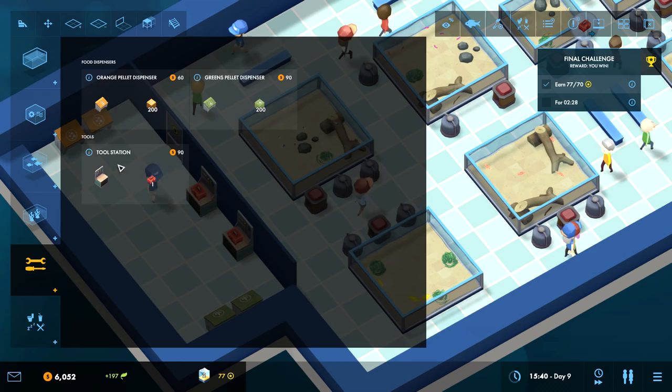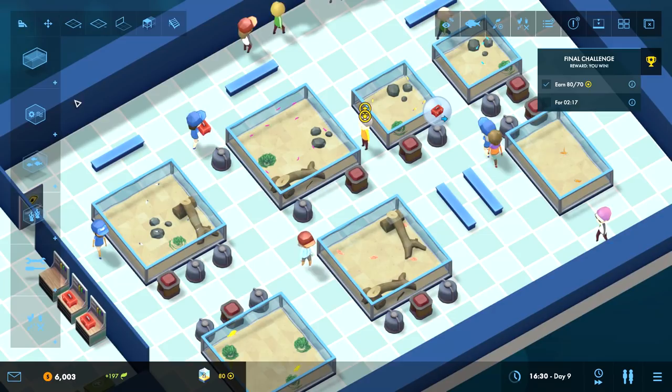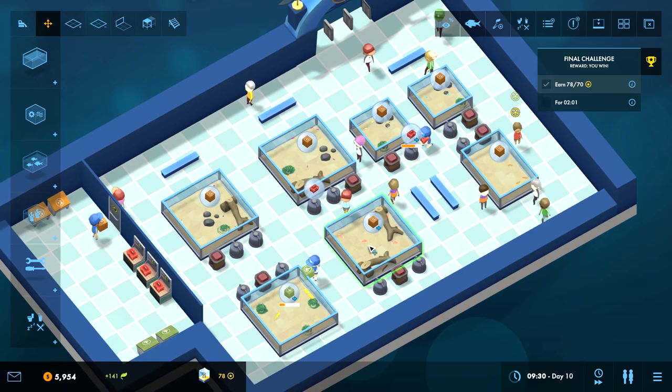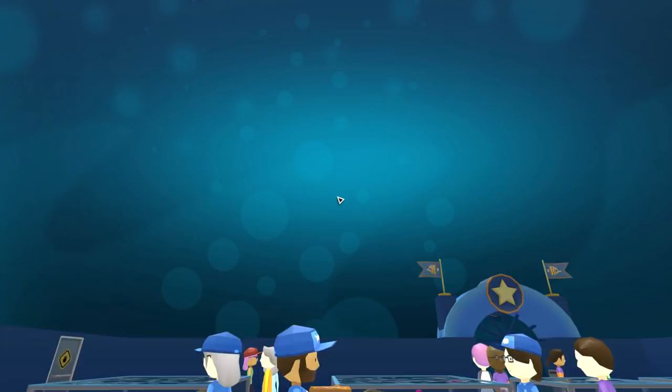I should probably make a third toolbox for my third employee in case three things break down - all of them can be working at the same time fixing things. I don't want my fish to die - dead fish is bad. At that point I guess you just try to pleasantly lay it all out in a way that looks nice to you as the player for completely subjective reasons that don't affect performance, and just put stuff around and have some fun.